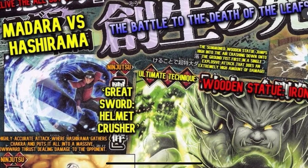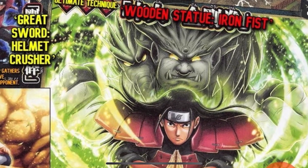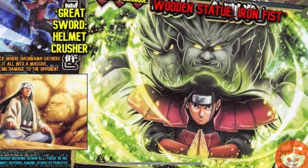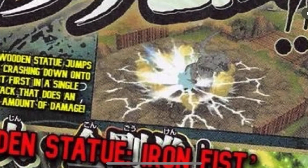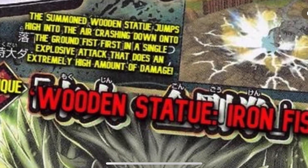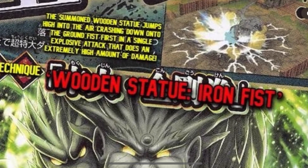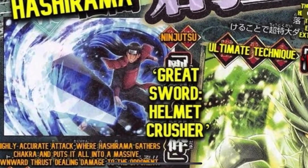Here's Hashirama. His ultimate is 'Wooden Statue Iron Fist.' I was hoping for another Thousand Arms Shinsu Senju type jutsu, but that's cool too. The summoned wooden statue jumps high into the air crashing down fist first in a single explosive attack that does an extremely high amount of damage. That looks almost full room — pretty nice. Hopefully it's not a slow and quick animation.